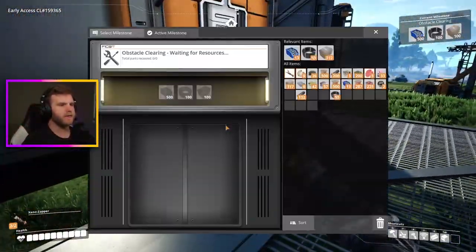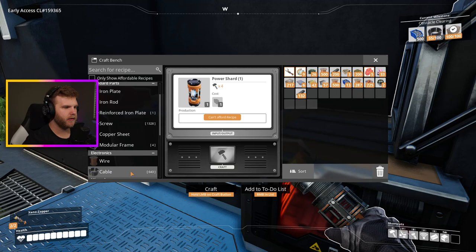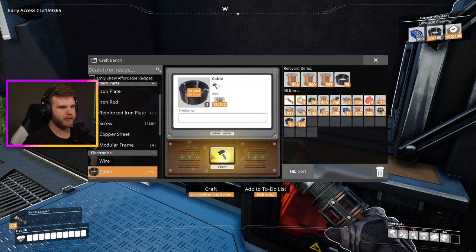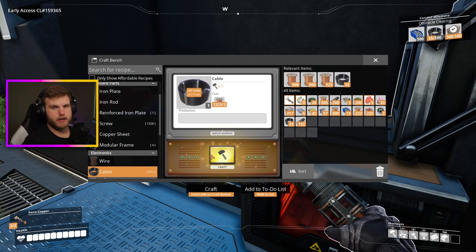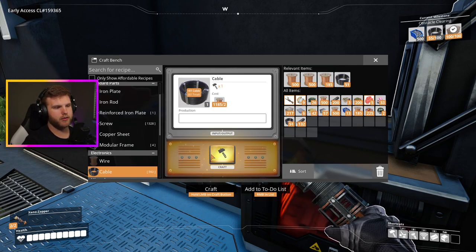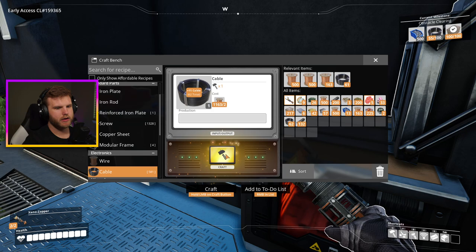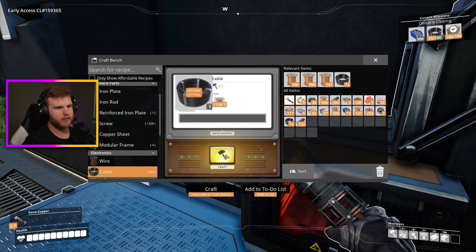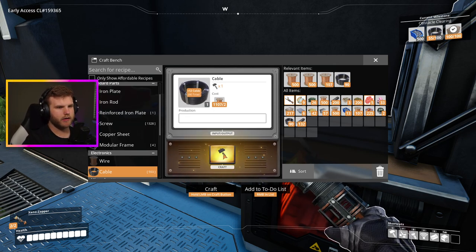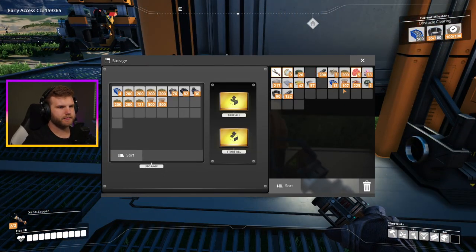I have 55 cables right now, so I only need 45 more - I'll just make 100. It's good to have extra cables anyway because you use them for putting up new poles and powering things. I made 90, which is fine. Let's throw some copper in here and figure out how many screws I can make.